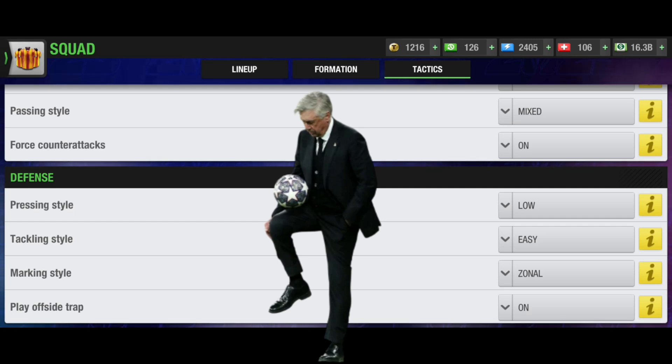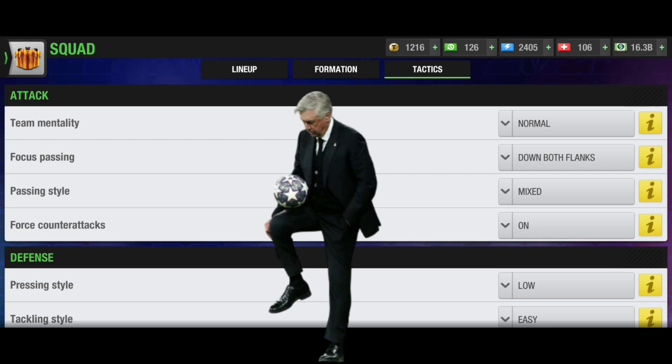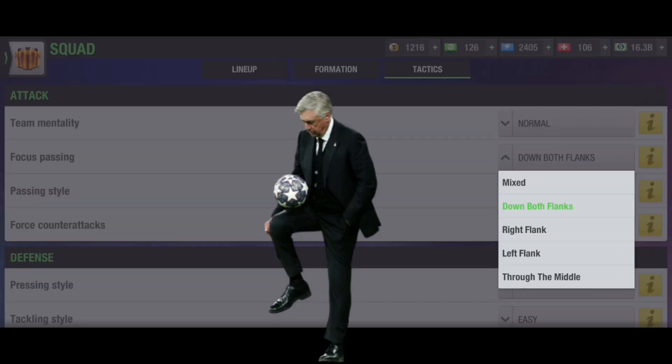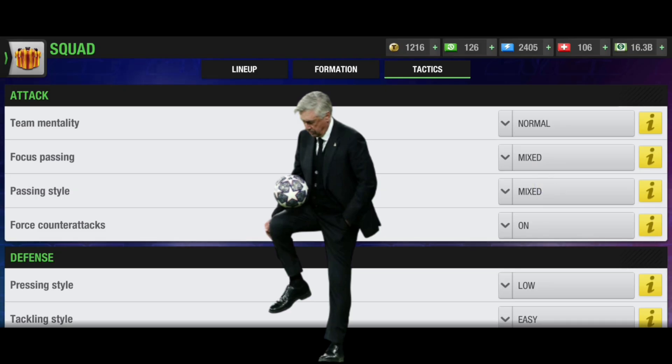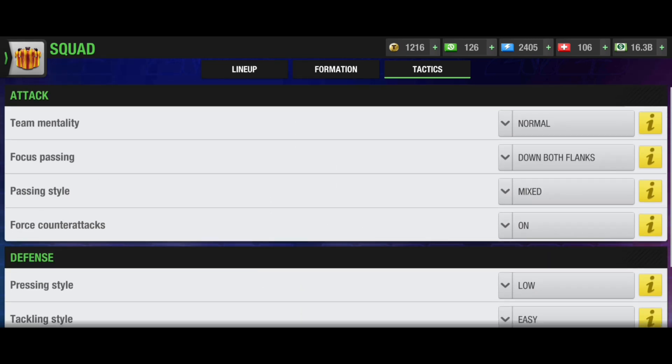The defense settings are pretty similar to others: pressing style low, tackling style easy, marking style zonal, offside trap on — though you can keep it off depending on the situation. Team mentality I keep normal, but you can go attacking if you're one or two nil down. For focus passing, you can use mixed instead of down both flanks if you don't have strong flanks. Passing style can be mixed. Force counter-attack: keep it off when your opponent isn't performing strongly, but switch it on if your opponent is stronger or getting into position most of the time.